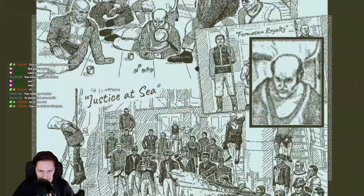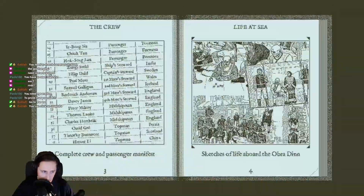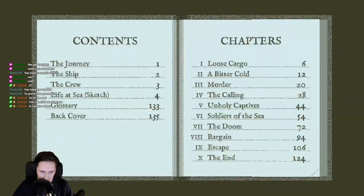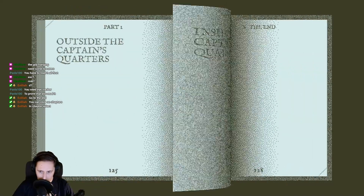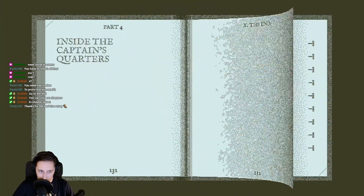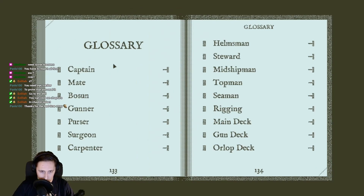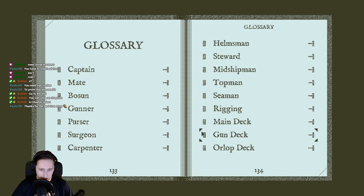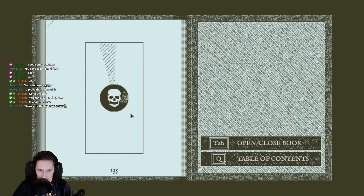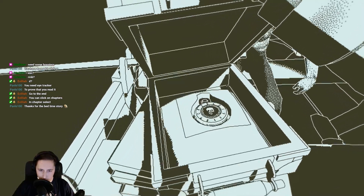We checked the paintings. You can click on the chapters, go to the end. Inside the captain's quarters — captain: head officer in command of the ship, responsible for directing the other officers and ensuring the success and safety of the ship's voyage. Here — tap, open, closed book, table of contents. Okay.